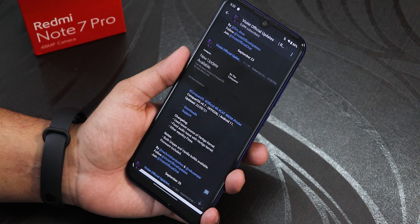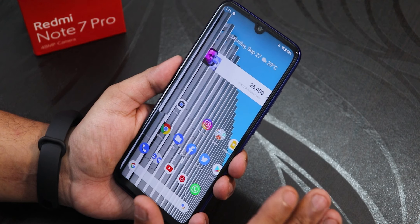The build date here is 22nd September 2021, as you are noticing right here. I'll put all the download links in the description, and if you don't know how to flash this ROM, you can check out that card from the top right corner or find the flashing guide in the description. So let's begin.